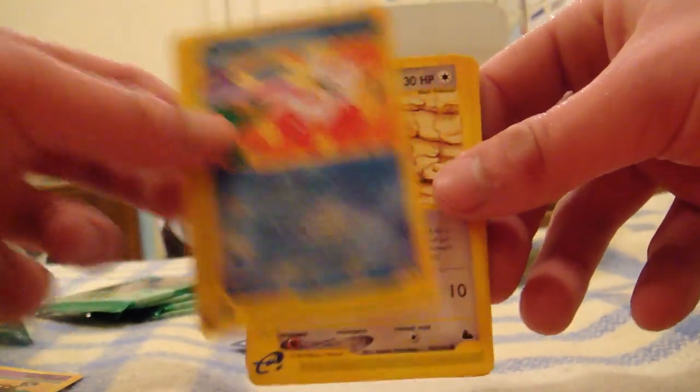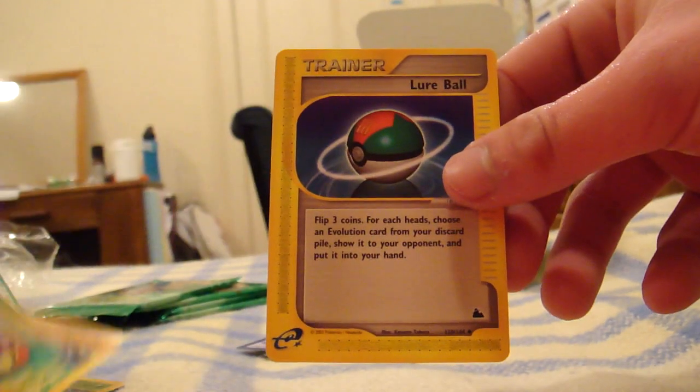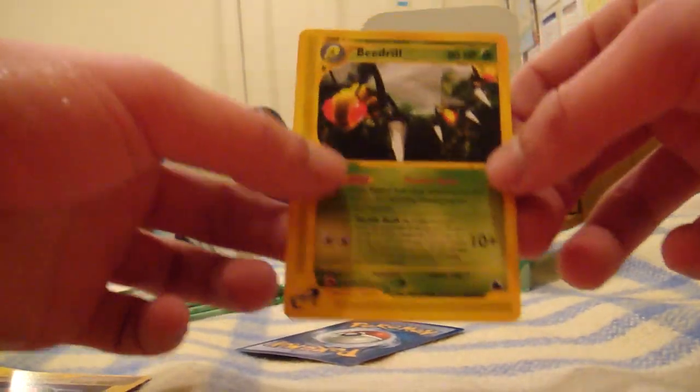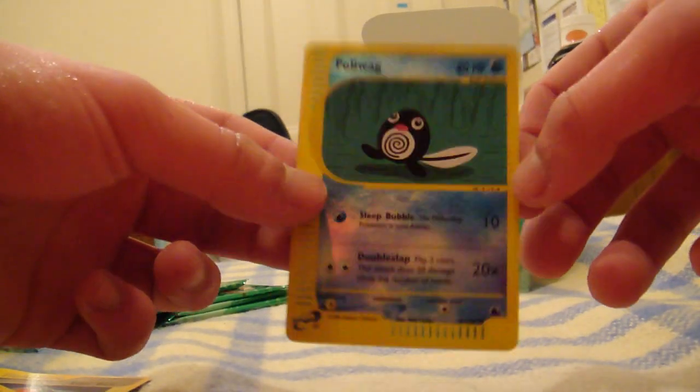Voltorb, Girafarig, Delibird, Reddata, Zubat, Kabuto, and Larvitar. The rare is a Beedrill — not bad. The reverse holo is a Poliwag.